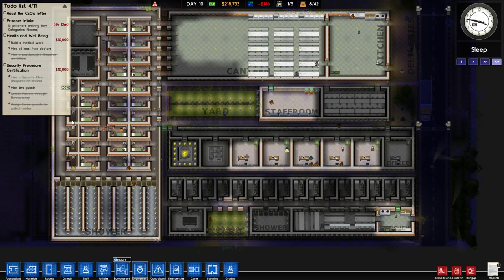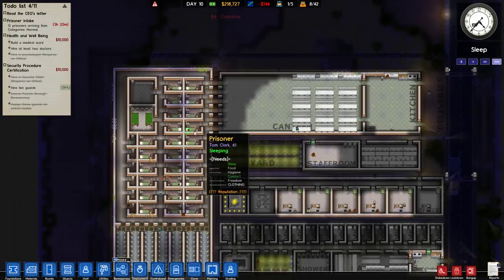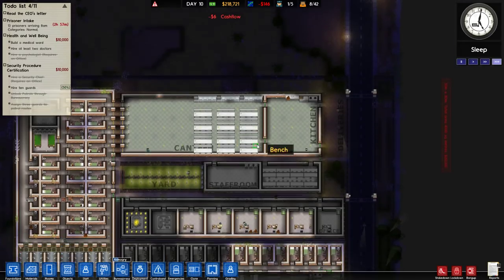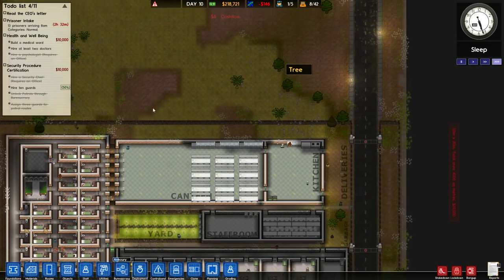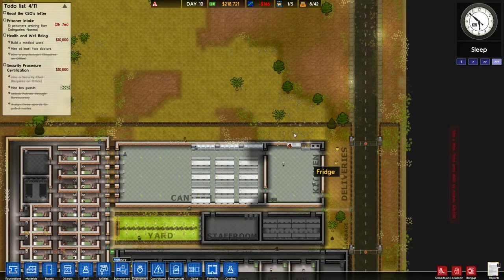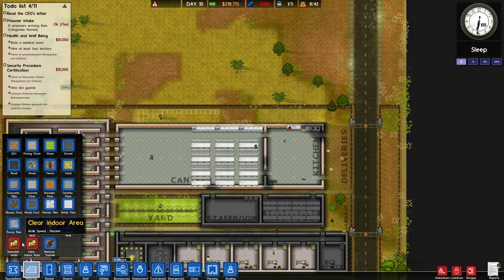What do we do next? Maybe we will actually expand a little bit and set up a medical ward. The question is where I wanna put it, cause I wanna keep people relatively close to the canteen and relatively close to the showers. That would mean like up here, but I'd actually rather have a workshop up there. We could make like an industrial block and build it up vertically, with laundry and a cleaning cupboard and a workshop. Let's do that.